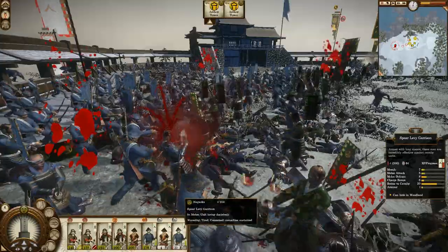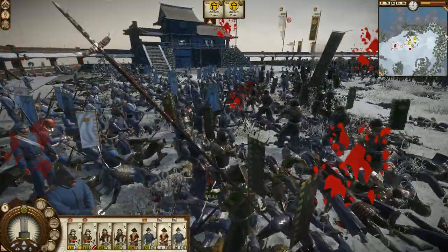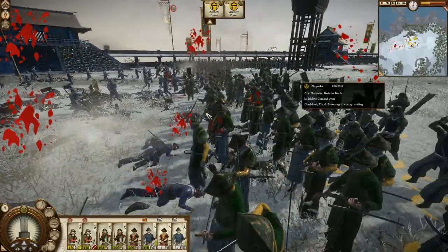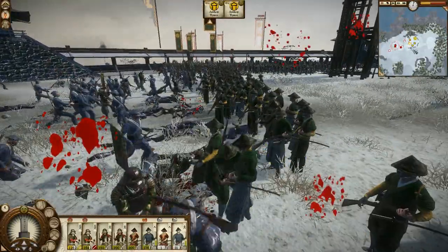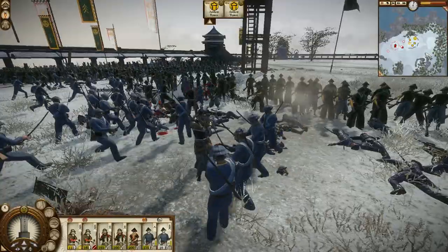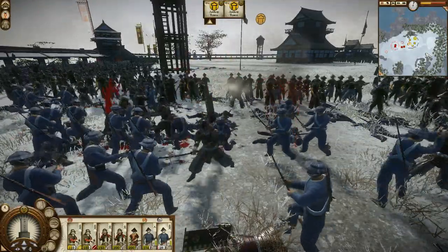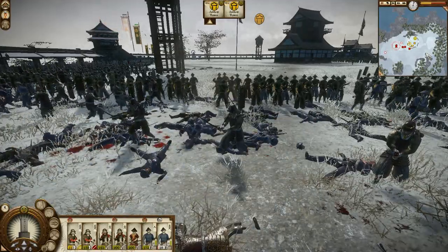My spear levee garrison was lost before, but like I said, that was the goal from the get-go. Because they're so expendable, I expected that. I also love that they made it so in this game, when some of the guys in the unit are in melee, the rest of the unit keeps firing their guns whenever they see an enemy. That's samurai bravery right there — he is Bushido incarnate. Like a boss.